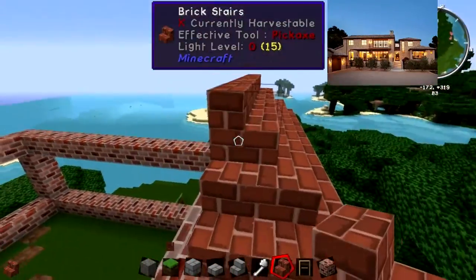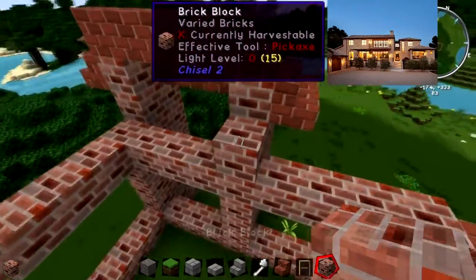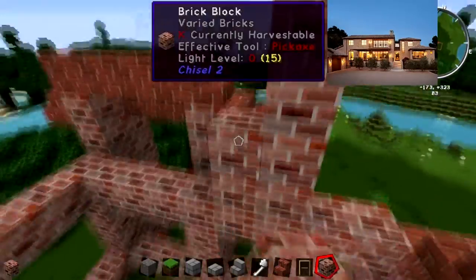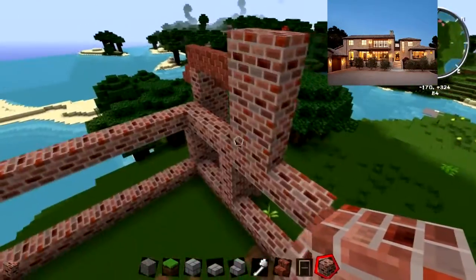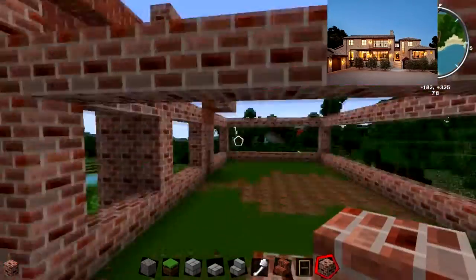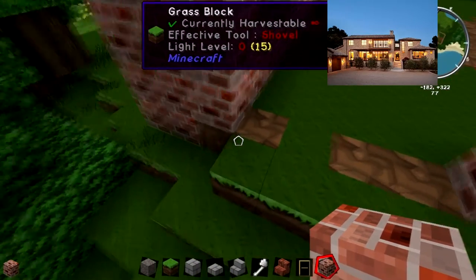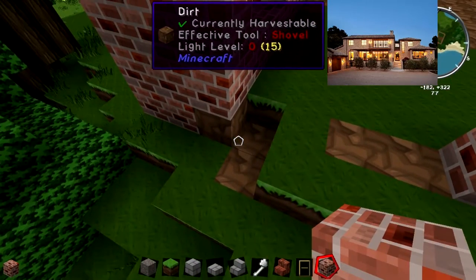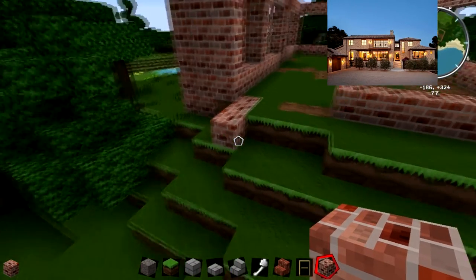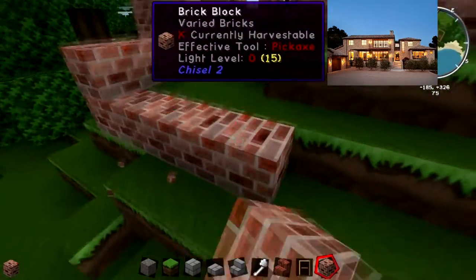I need to get this grounded so it looks like it connects into a bigger building behind it. I'm calculating how far I need to build. Here's the building behind that frontal section. I'm trimming up the edges and still figuring out how to make this a little bit wider.